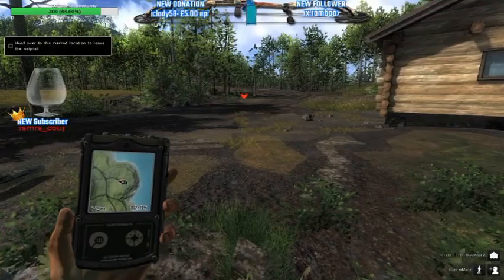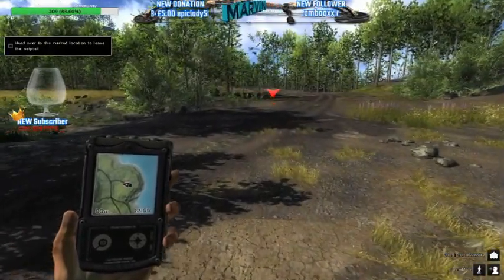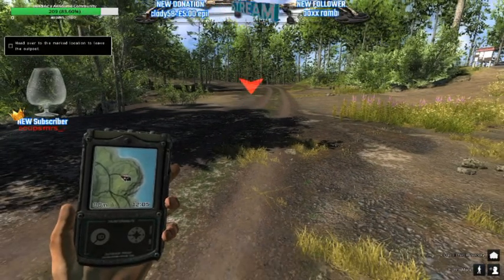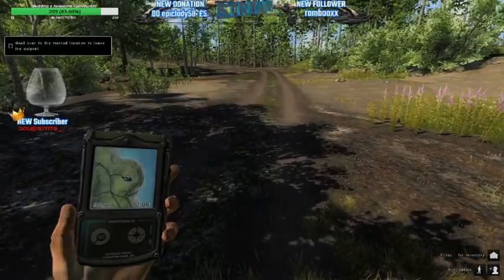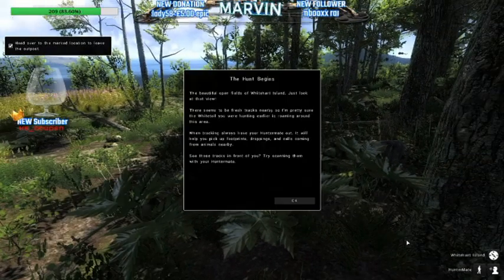This tutorial doesn't tell you and doesn't touch on the scent eliminator and things like that. You've got to take all that into account, because if an animal smells you it will leg it and you'll wonder why it ran away. You've got to use scent eliminator. We're going to travel here to this little place and it tells you about all the information on the screen — it's basically a little follow guide, a little taster of the game.